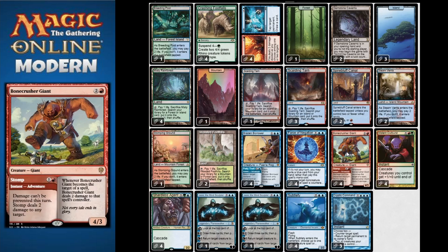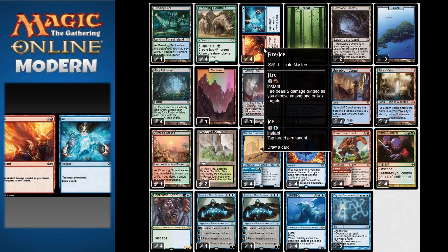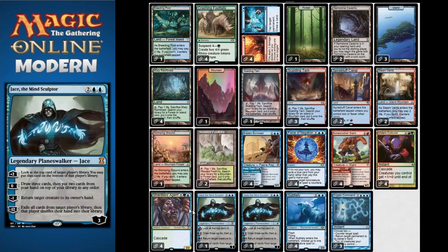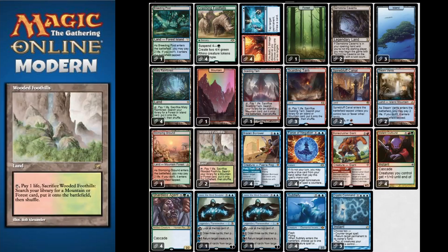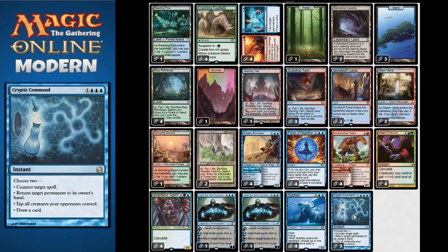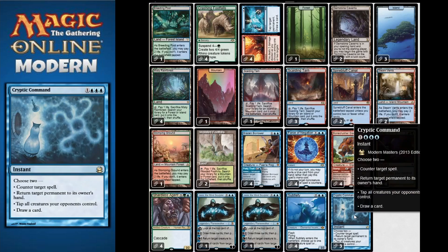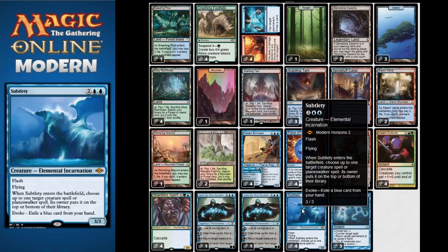This is where Brazen Borrower comes into play in tandem with Bone Crusher Giant. All our spell removals and tempo-gaining aspects are in the card Fire and Ice, also reprinted in Modern Horizons 2. We have Jace the Mind Sculptor, an all-star favorite for this archetype, and two counterspells in the form of four Force of Negation and three Cryptic Command.